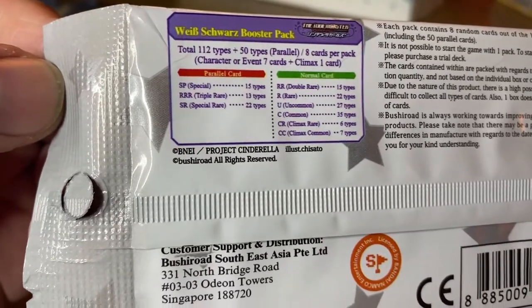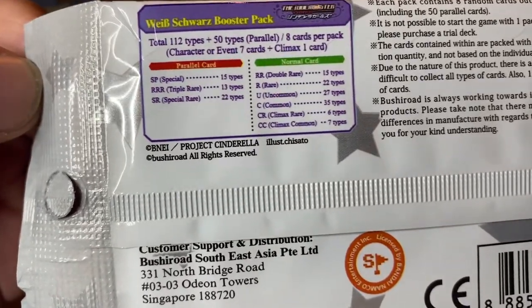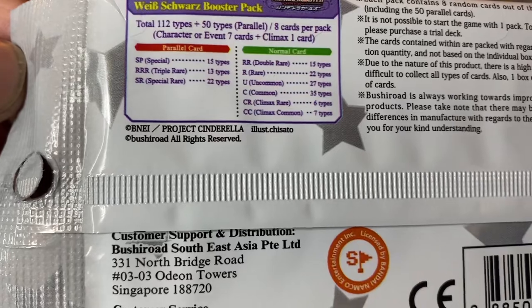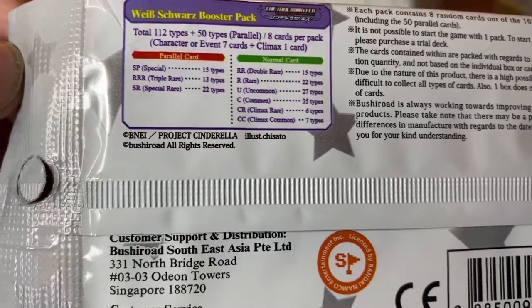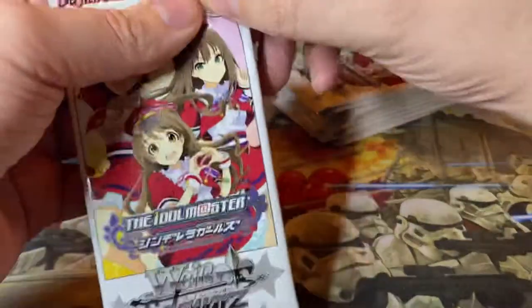Then we have normal cards: double rare, rare, uncommon, common, climax rare, climax common. Oh my god, so many rarities. Well, we're going to look at fancy foils, I guess.